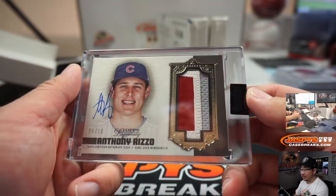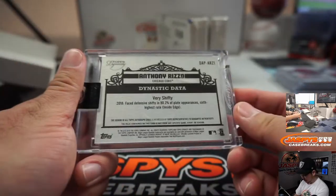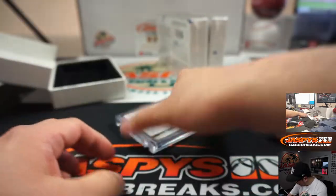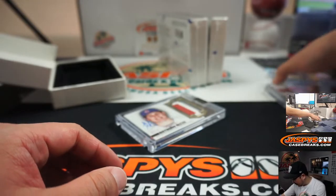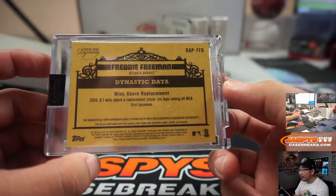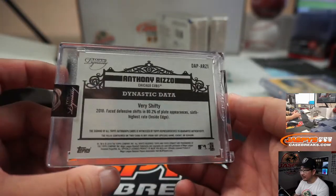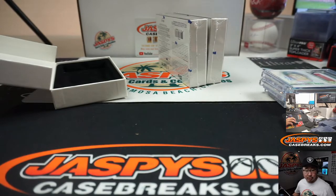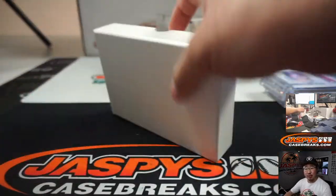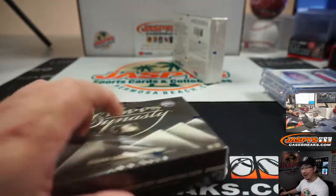Next up is Anthony Rizzo, nine out of ten — three-color patch and auto. Very shifty. All these cards have clever things on the back — home runs for Rhys, of course, and Freddie Freeman's all about wins above replacement. Pretty good. Anthony Rizzo goes to Jerry P. with the Rizzo. Freddie Freeman is from Orange — that I did not know either.